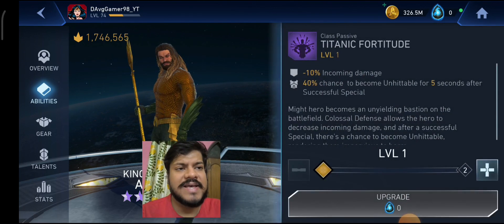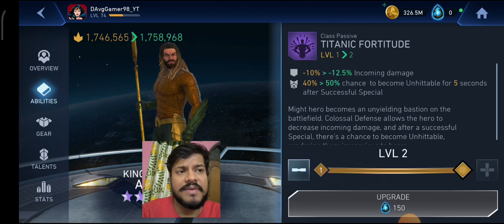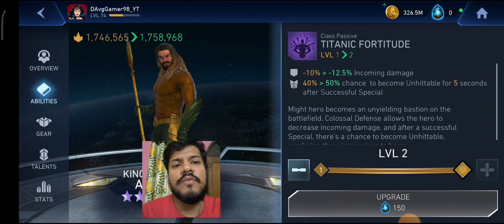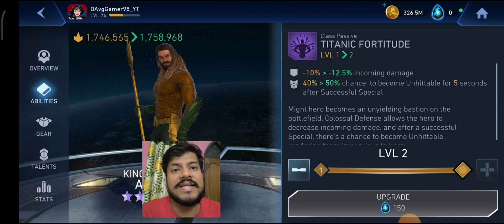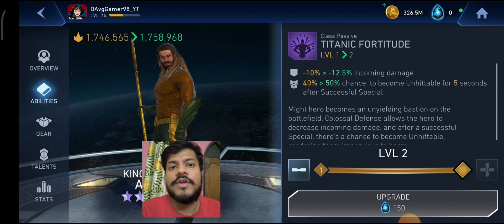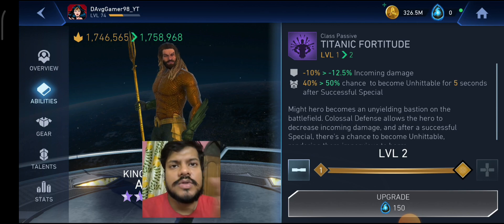The might class passive reduces incoming damage and gives a chance to become unhittable, which increases as you level up. At seven stars it grants unhittable for five seconds — a great passive. You can use this effectively with defensive characters and offensive ones, like with the Puppet of Zatanna for spamming specials. Artifacts like All Blades or Dark Metal Cards pair well with this class passive.